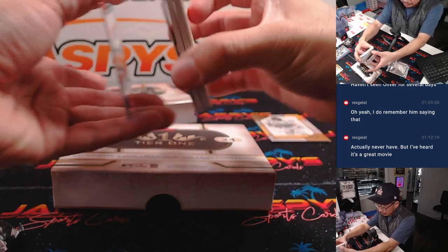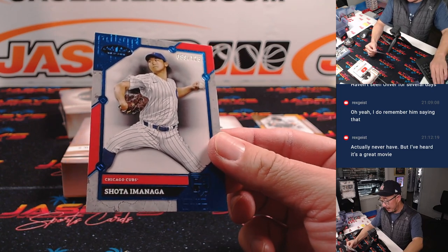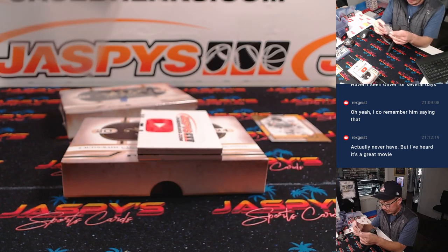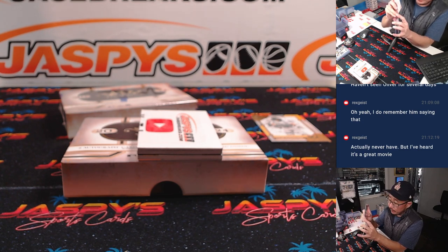Do we have the extra hit? I think we have four hits in here. Here's Shota Imanaga, 99 out of 125. Chris with the Cubs — let's see what the Cubs do in the offseason.